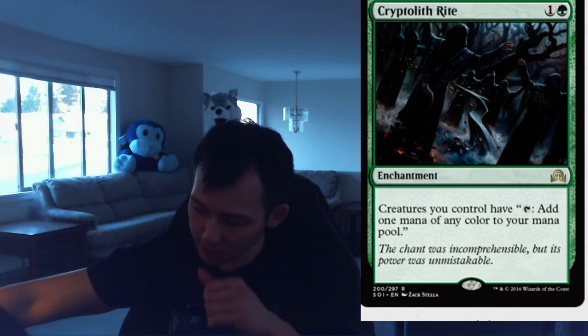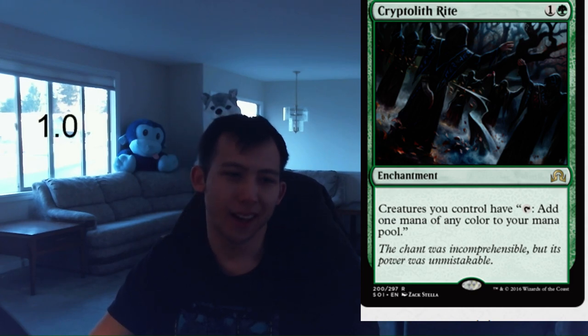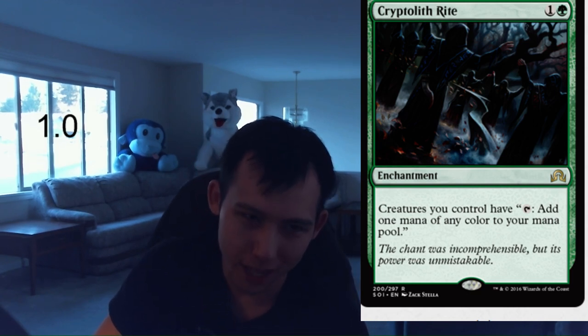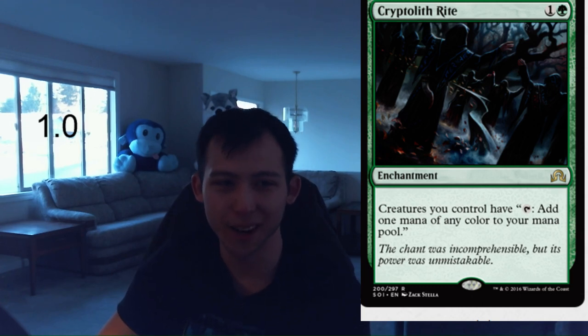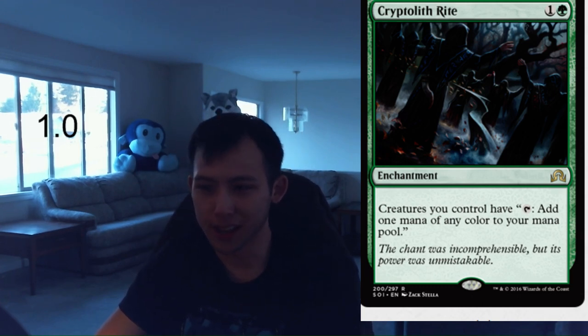Cryptolith Rite. 1 green, 1 colorless enchantment. Creatures you control have tap, add one mana of any color to your mana pool. This is a cute card. In limited, you're generally not going to want to run this ever at all. There's just not much to say about this card — I'm going to give it a 1.0. There's probably going to be some times where you open this in sealed and try to build a really greedy deck or you open it in draft and you're just like YOLO, but generally speaking, Cryptolith Rite is not a card I'm looking to pick. I'm going to give it a 1.0 and move on.